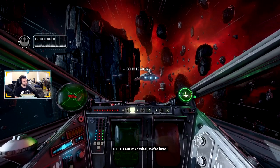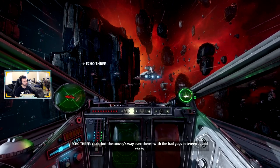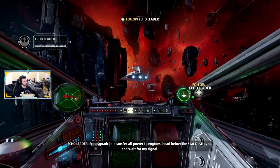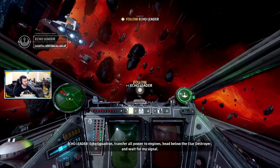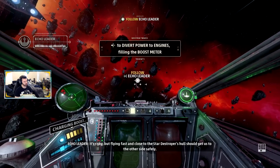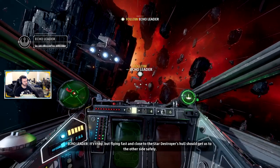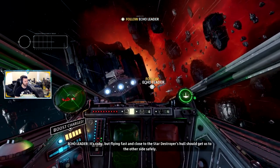We're here. The convoy is way over there but the bad guys are between us and them. Echo Squadron, transfer all power to engines and head below the Star Destroyer — wait for my signal. It's risky, but flying fast and close to the Star Destroyer's hull should get us to the other side safely.